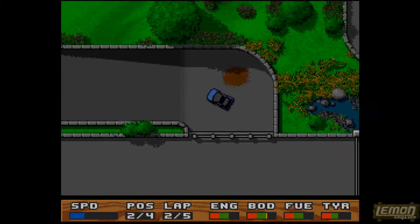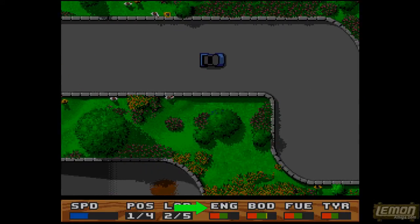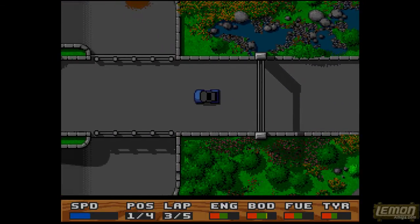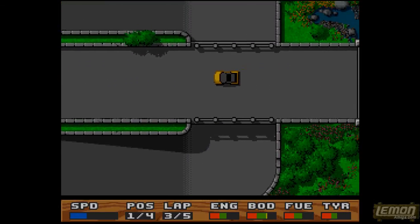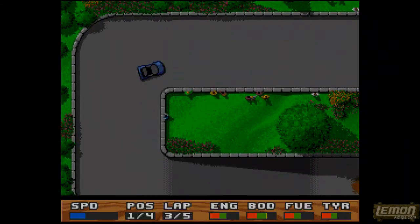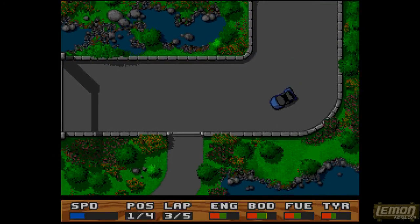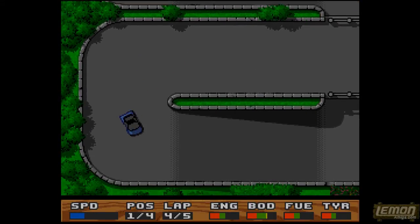On the lower section of the screen, you will also see indicators which will reduce over time. ENG represents our engine power, and that will be reduced as we race around the track. The body is the bodywork damage, and that will be reduced as we collide with those other vehicles, and if we do not collide, then that will not be reduced. The fuel will be naturally depleted as we drive around the track, and the tyres as well.